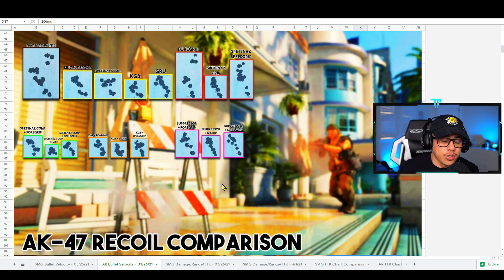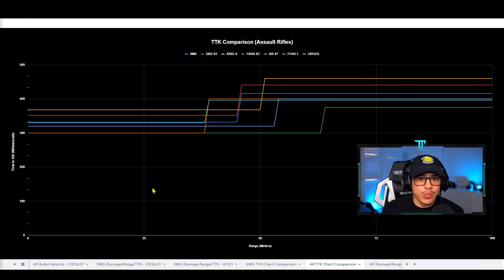Out of all three choices, it really just depends on the level of competition you're going against. If you're against average players, go with the Spesnaz Compensator and Spesnaz Speed Grip. If you're against sweaty competition and absolutely need to be concealed, use the suppressor with the Speed Grip. The AK-47 recoil pattern doesn't matter as much because it's easy to control from a practical sense — so my choice is the suppressor plus Speed Grip, or the Spesnaz Compensator and Speed Grip.